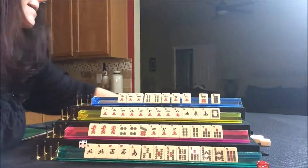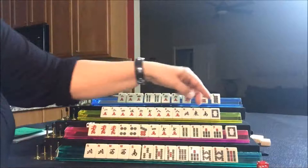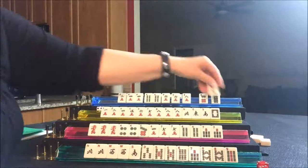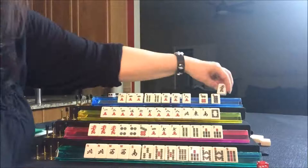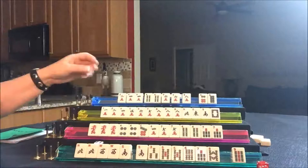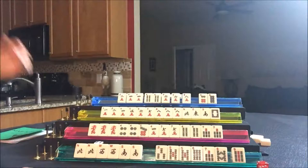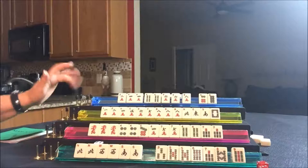We have probably less than half a wall left now. Draw for South — they drew a white dragon, not needed. Draw for West — two bam, discard. Draw for North — green dragon, nobody wants dragons. Draw for East — south wind, they got it! Let's discard the eight bam. They need a four bam. One, two, three, four, five, six, seven — they need a two bam and a four bam. There are two two bams out and no four bams.